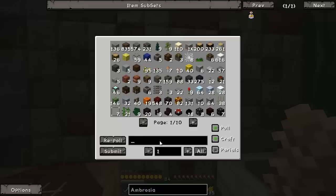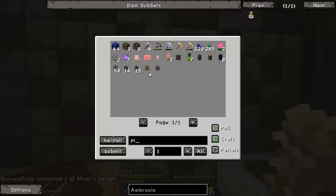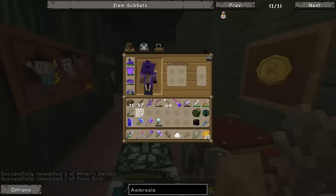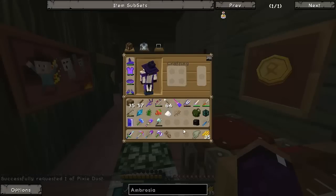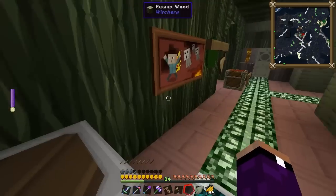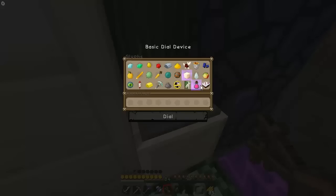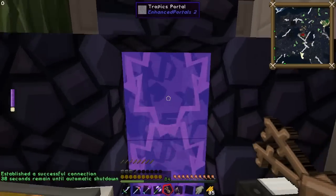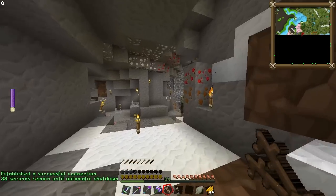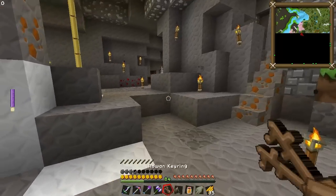We need pixie dust and miners delight. Pixie dust - oh gosh, I only have seven of that. Yikes. Where's all my stuff? We've got to go back home, to the old base, to get the honey. Yeah, let's do this. Gonna take us back home now. I apologize for the lack of energy here. I'm just feeling really really run down and trying to tough it out for like 15 minutes.